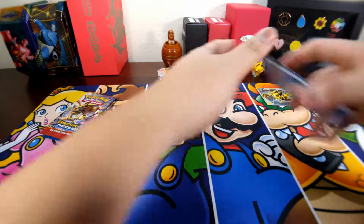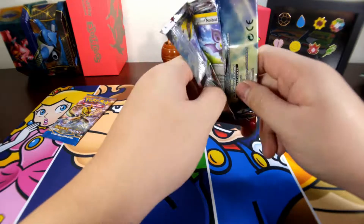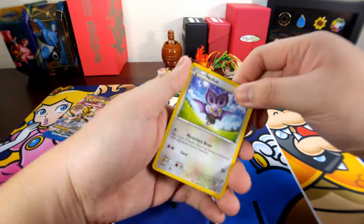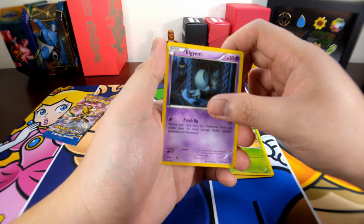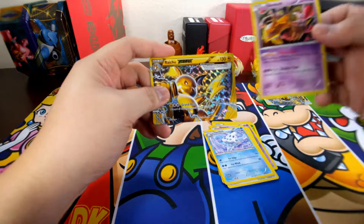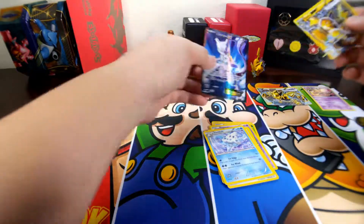Now let's open Breakthrough, known as the Mewtwo set. They might as well just call it Mewtwo — too much Mewtwo in this pack, but not complaining because I actually like Mewtwo. They should really change the name of this set to Mewtwo. Let's see what we get: Noibat, Magnemite, Piplup, Pansage, Eelektrik, Swirlix, Snorlax, Vanillish, a Raichu Break — Break cards in this Anti-Break blister doing really good — and the rare in the pack is a Mega Mewtwo! That is really nice, that is a nice pull. Full art. Okay, nice.